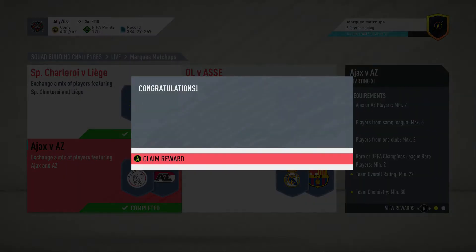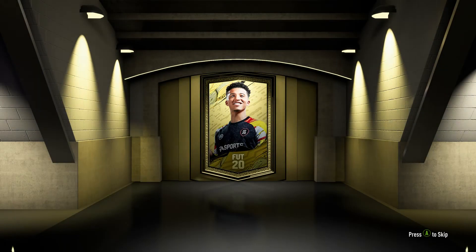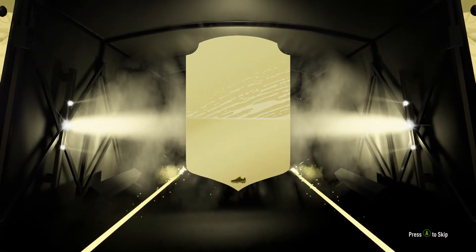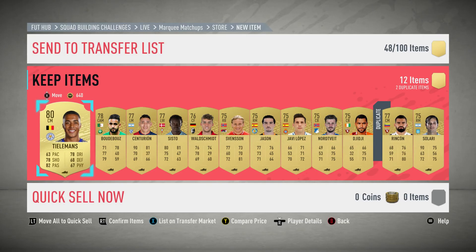So let's submit and see what we get in the gold players pack. Come on, give me something good, give me something nice. It's always dumping crap — we all know that. What's it going to be? Tailman, 80 rated. Well, it could have been a lot worse, so I'll take that. I'll take that all day long.